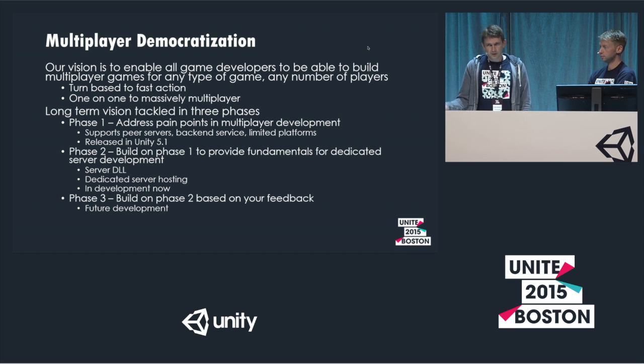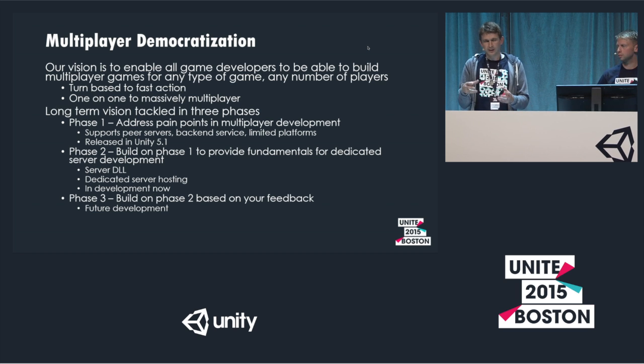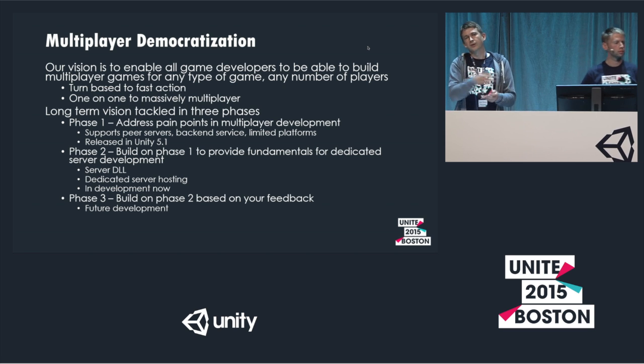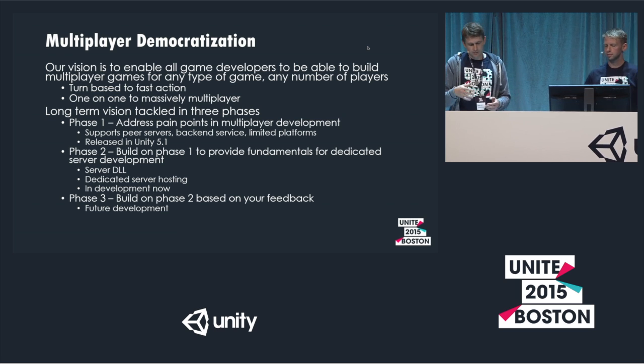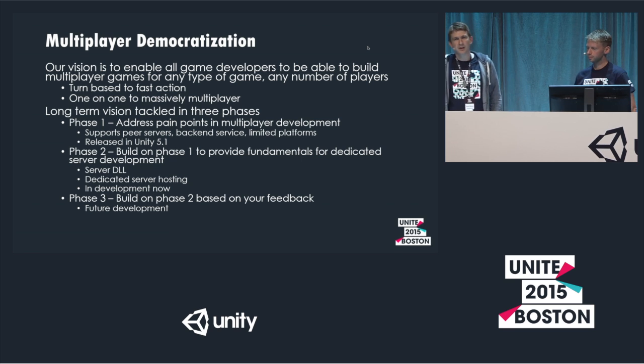In our next phase, which we are implementing now and rolling out in 5.3, 5.4, and the near future, we have a dedicated server DLL — just the multiplayer protocol in a single DLL without the whole engine around it — and also a dedicated or simulation server, which is a custom Unity player designed to host massive scale clients. We start rolling this out in chunks, initially aiming at 5.4.